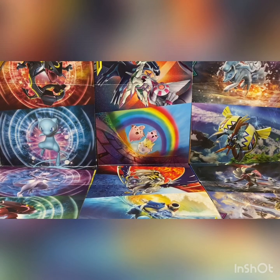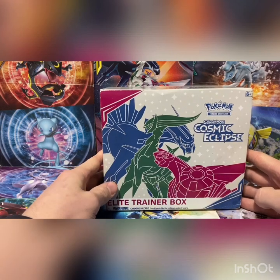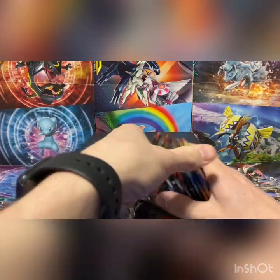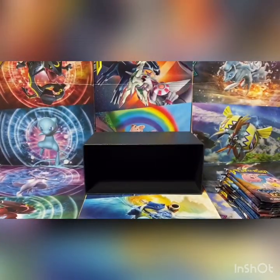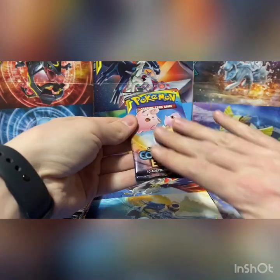What is up guys, welcome to the channel — this is the Pokeballer. Today we are doing a Cosmic Eclipse ETB. We've got it open: eight packs, the GX counter, sleeves, dividers, code card, and dice. Let's get into it — the main event we all came here to see, the packs being opened.